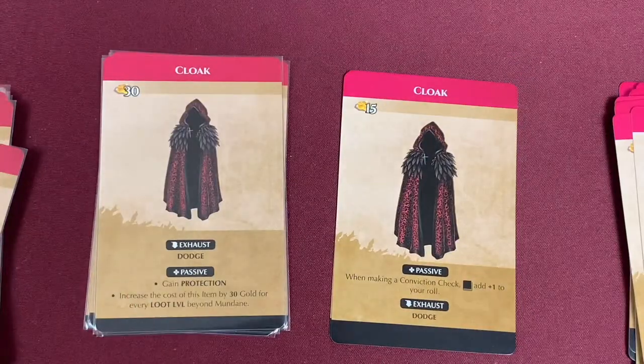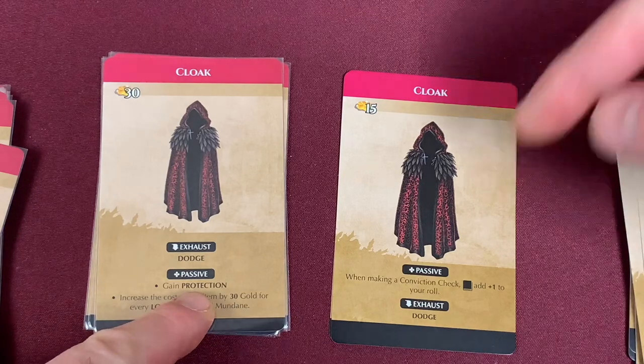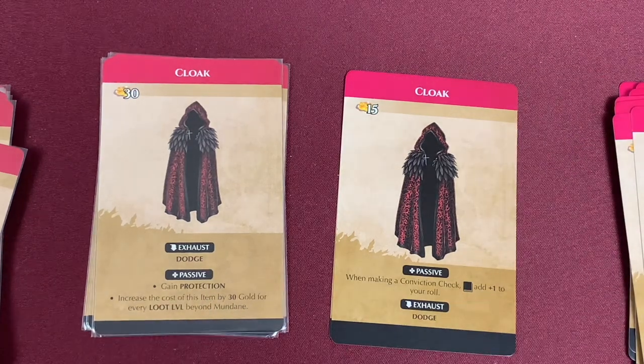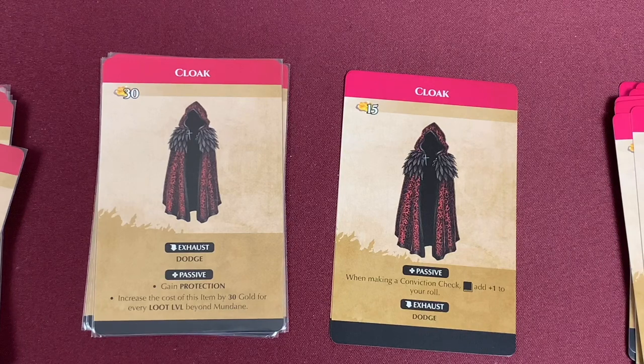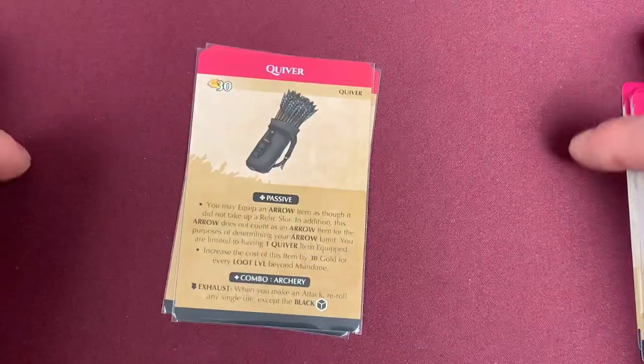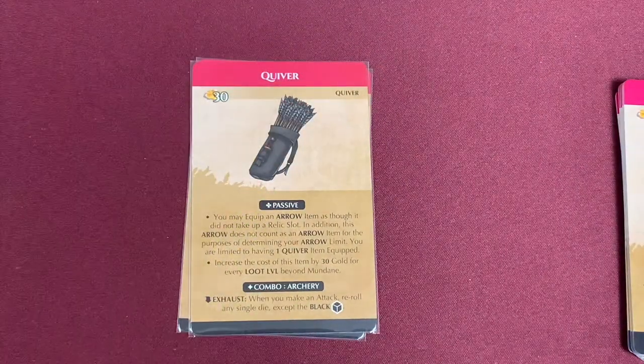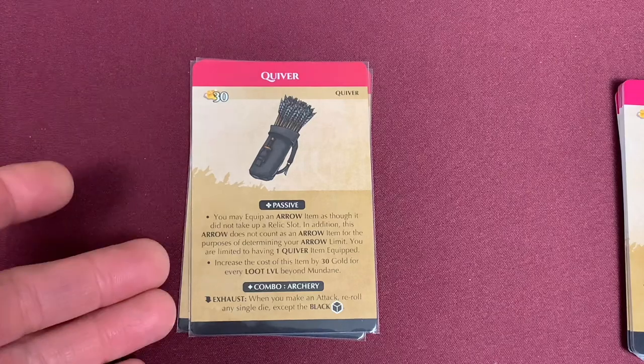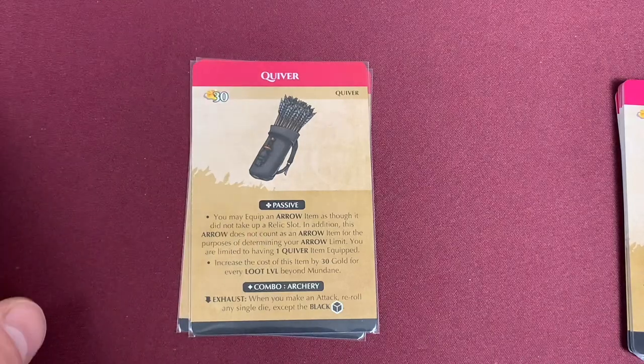The Cloak gives us the tag Protection now. It loses its passive 'when making a conviction check, books add plus one to your roll.' Protection is a new tag: when casting a spell against a figure with protection, that figure adds a black die to their conviction dice; when making a conviction check, all books rolled add plus one to their conviction roll. Do be aware that it only affects when casting a spell against the figure — so it's not all conviction checks anymore. The Quiver is now found in the Accessories since arrows moved to the Relic section — and everything on the new Quiver card is completely different from the original.